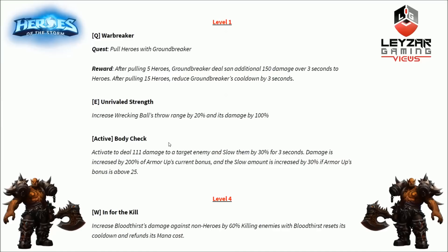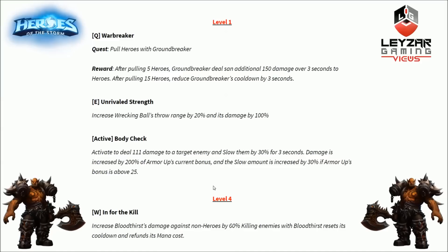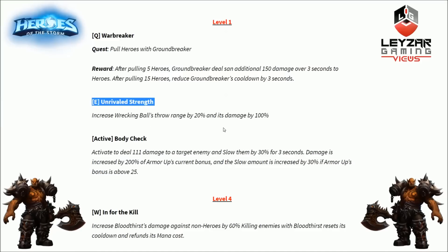Final level 1 talent is Body Check, a separate activated ability. Activate to deal damage to a target enemy and slow them by 30% for 3 seconds. Damage is increased by 200% of Armor Up's current bonus — so if Armor Up gives 20 bonus, the damage increases by 40, for a total of 60. The slow amount is also increased by 30% if Armor Up's bonus is above 25, which happens when Garrosh is below 50% health, giving a 60% slow for 3 seconds.